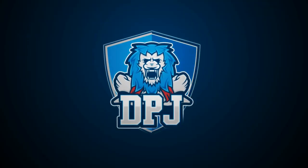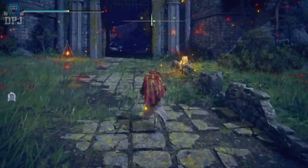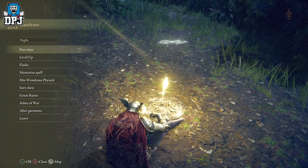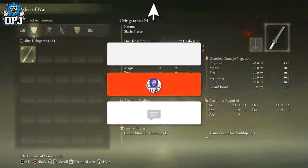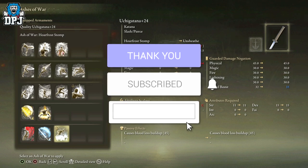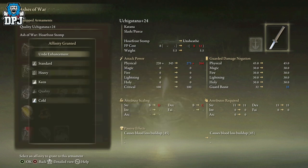Hey beautiful people, today I am back with another Elden Ring video and I'm going to showcase the boss-exploiting Ash of War. My name is DPJ - if you enjoy the video, leaving a like really helps out, and if you want to see more be sure to subscribe.